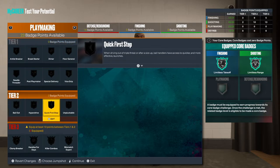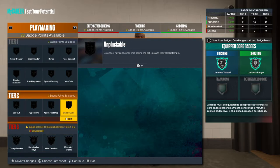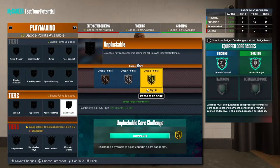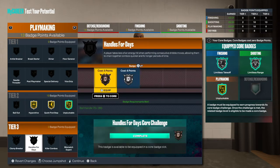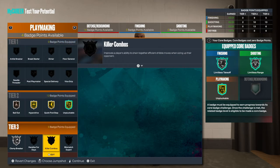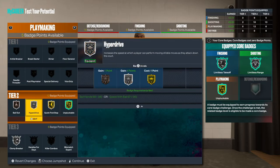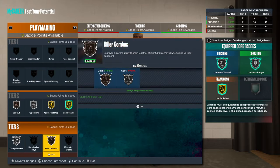Now for the Playmaking — we do get some Tier 3s. You want to go Unpluckable, you can Core that. Quick First Step. You want to go Hyperdrive. Some people like Clamp Breakers, so you could go Clamp Breakers. I feel like always have Bailout at least on Bronze — it's very important. Probably just go with Killer Combos as well. And you can also put your Plus 4, Plus 5 into Playmaking if you want. I'm just giving you a template for how you can go about it.